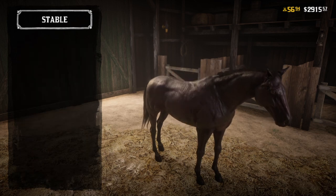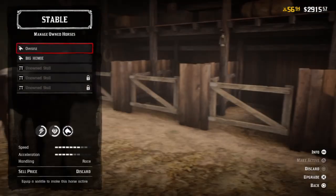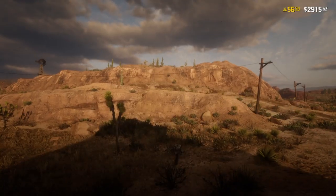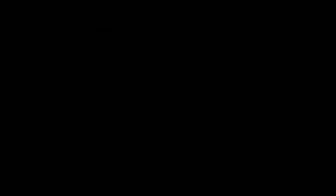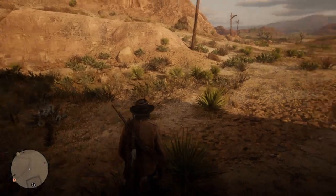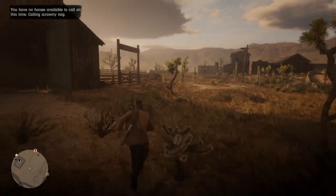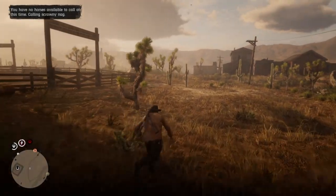After you discard it, your horse visually will still have a saddle, but you can just back out of the menu and it won't have it there. All your horses have to not have a saddle on them. In the last video, I said your horses have to not have a single saddle, which is definitely not true. Please don't sell all your saddles. You can just buy the cheap one, equip it, and discard it. You have to do this to all your horses, unfortunately. So if you have more than one, you might have to be paying a heavy chunk of change, but if you only have one, it's not really that bad.